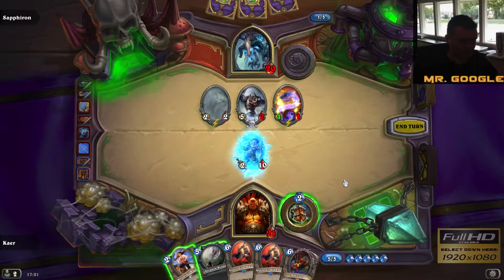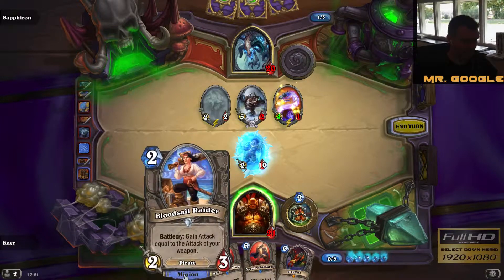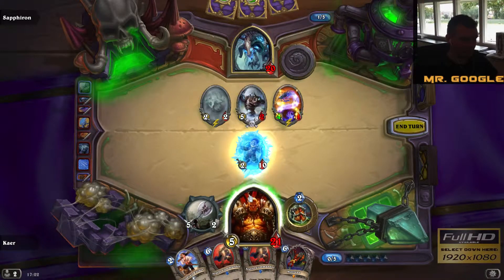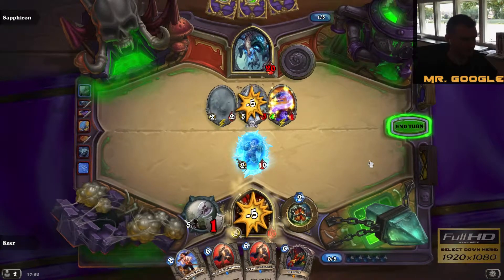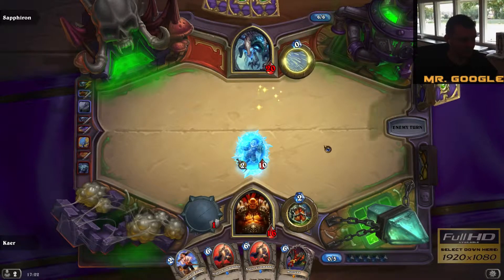Okay, destroy any minion damaged by this minion. Well, if I play Arcanite Reaper, next turn I can play a pretty powerful Bloodsail Buccaneer. Destroy the minions next to this one as well, so I should obviously do that. Yeah, get rid of three minions, so that makes kind of sense. Nice.